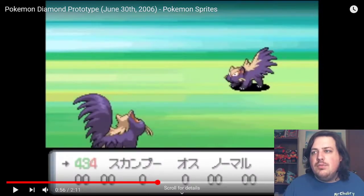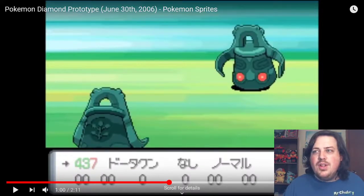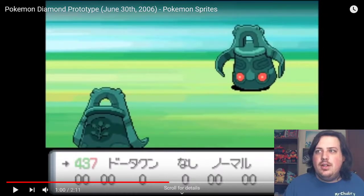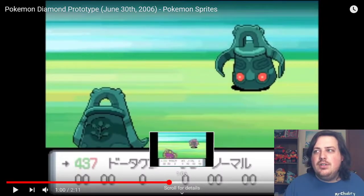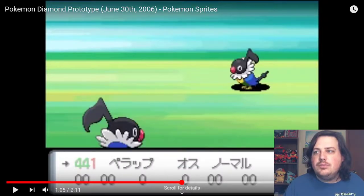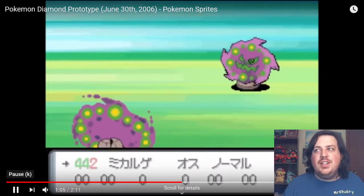We go through some more that look pretty much the same as their final form. Bronzong looks a little bit different — its eyes are different. In the beta they're really shining. So we're going to fast forward to some of them that are totally different.